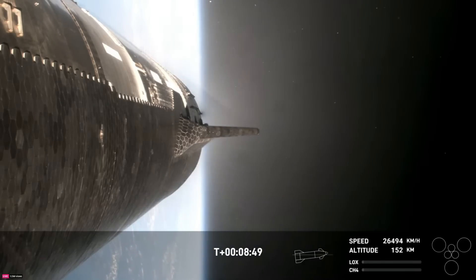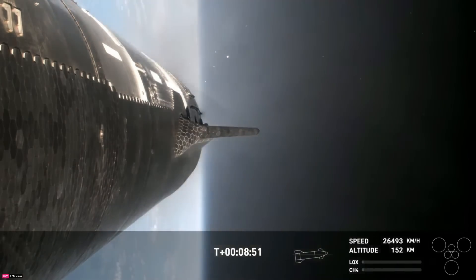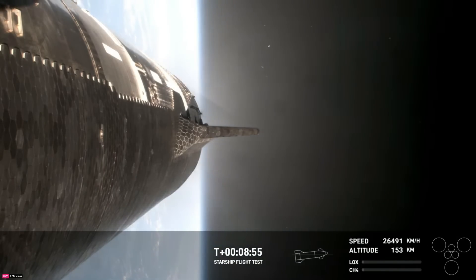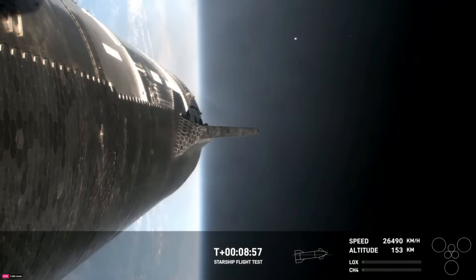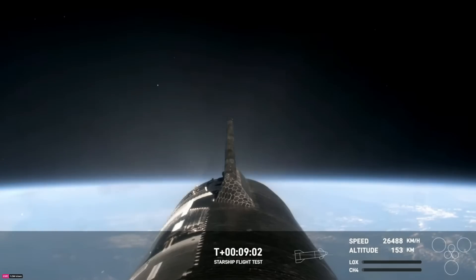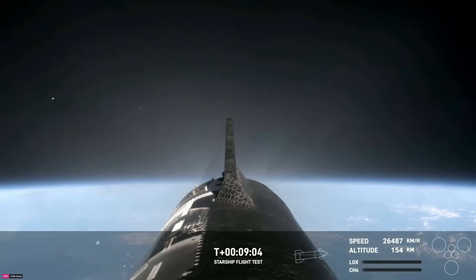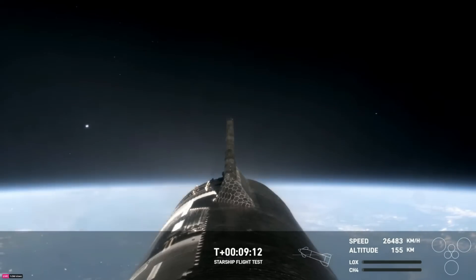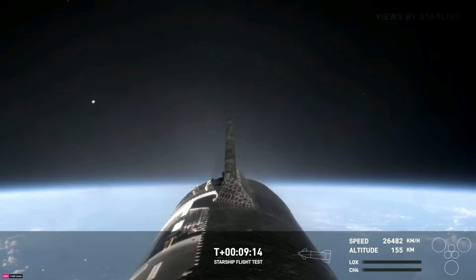Ship FDS is nominal. Nominal orbit insertion! The call-out we were hoping to hear. We have our second Starship in space. These live views being brought to us by Starlink, which is onboard the ship. What an incredible view we have once again. So exciting — we got another ship in space.